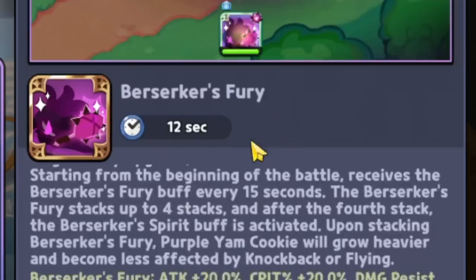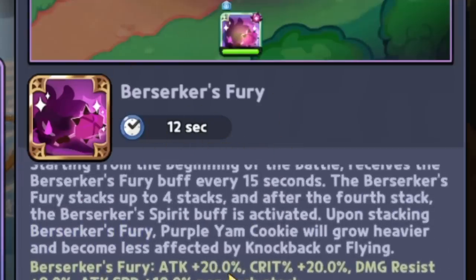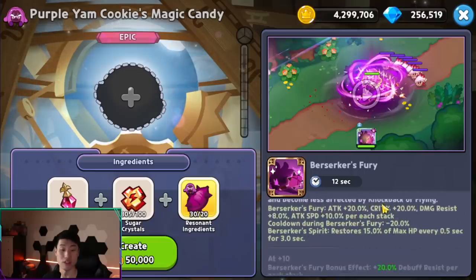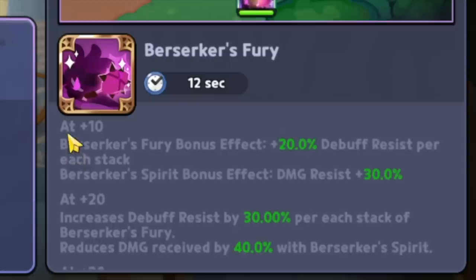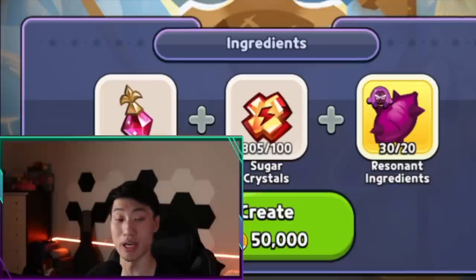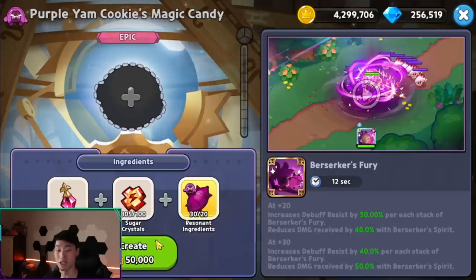Let's look at his candy: Berserker's Fury, 12 second cooldown. The important part — Berserker's Fury gives attack plus 20 percent, crit plus 20 percent, damage resist plus 8 percent, attack speed plus 10 percent per stack, and cooldown during Berserker's Fury is decreased by 20 percent. Berserker's Spirit restores 15 percent of max HP every 0.5 seconds for 3 seconds. Four stacks equals Berserker's Spirit, so he does have self-sustain. At plus 10, the fury bonus adds 20 percent debuff resist per stack and Berserker's Spirit bonus is damage resist plus 30 — so up to 40 to 50 percent. This guy has some serious tanking abilities.